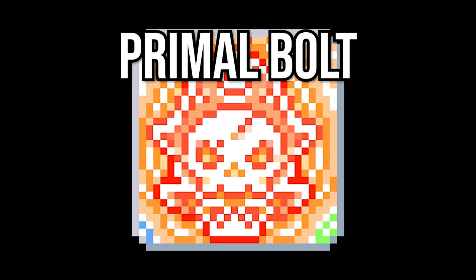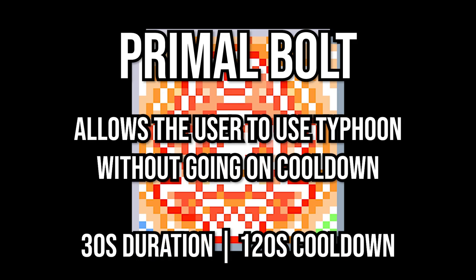This is regarding Primal Bolt and which skill provides more damage while it's active. Primal Bolt is Thunderbreaker's level 140 hyper skill that allows us to use Typhoon for 30 seconds without it going on cooldown after being cast. This is basically Thunderbreaker's entire burst, so people have been trying to optimize it.